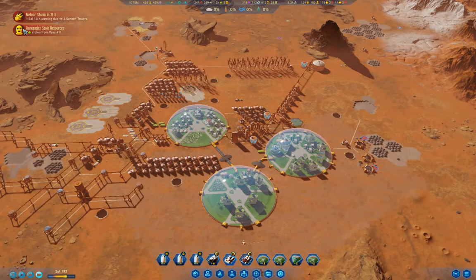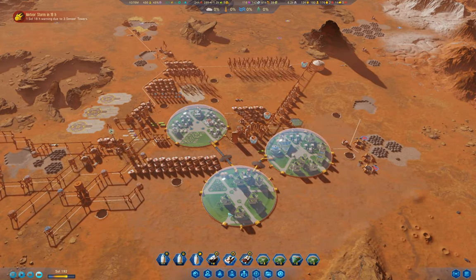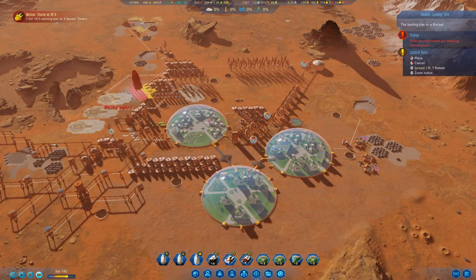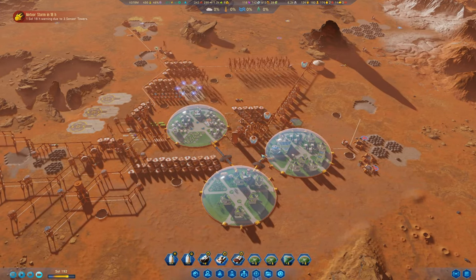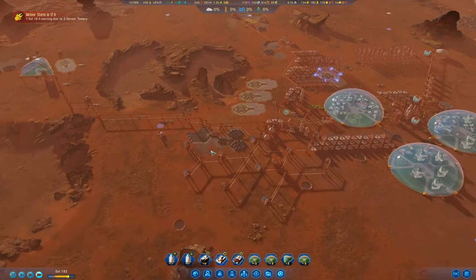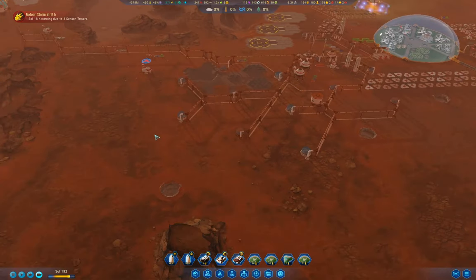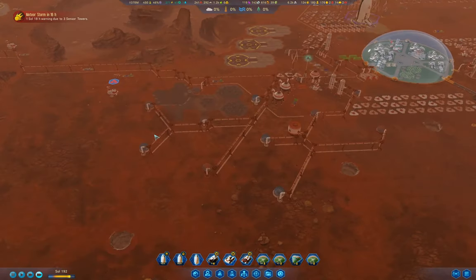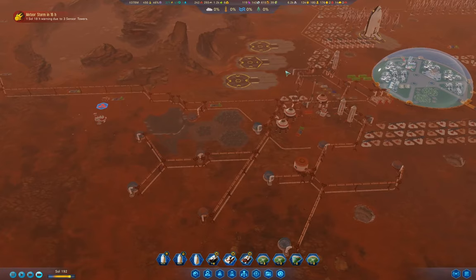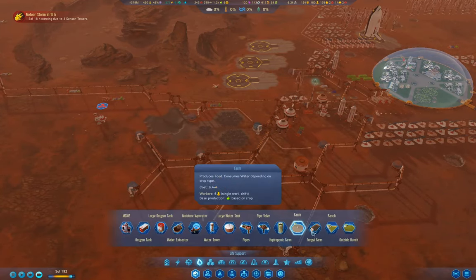We have a renegade problem but for the most part we're okay. We've got a rocket here - good. I've got vaporators because I need to build more of them. That was the cargo rocket, so we're going to go in and grab the moisture vaporators.